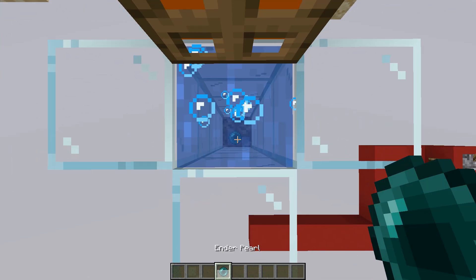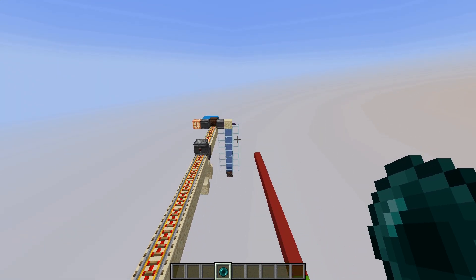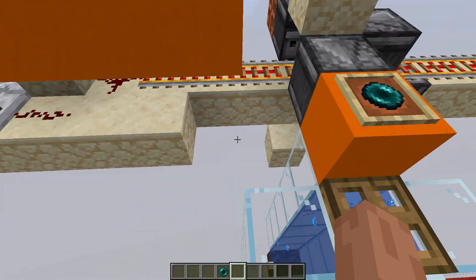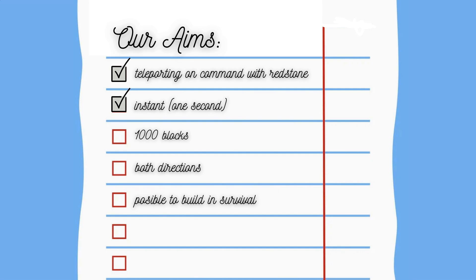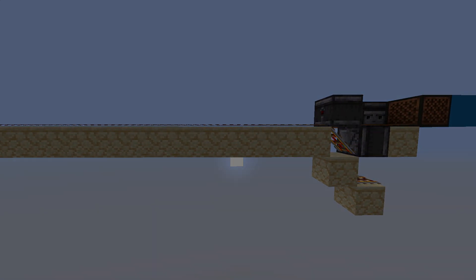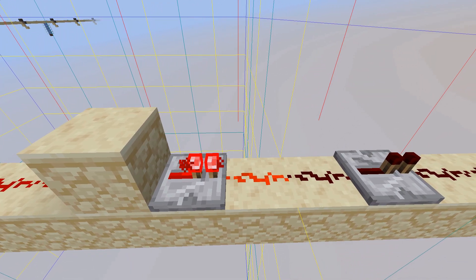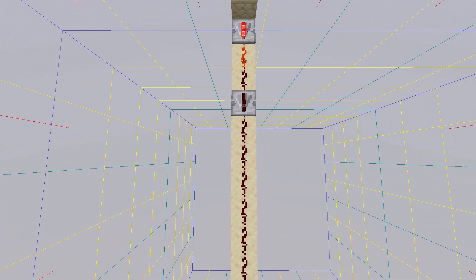This already allows us to teleport instantly very far. But if we are going to use the Instant Wire, we now need to solve two more issues that it creates. The first issue is that the Instant Wire will only transmit signal as far as it is in chunks that are loaded by the game.